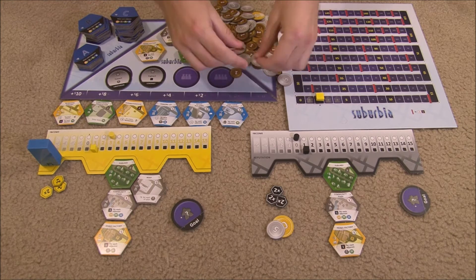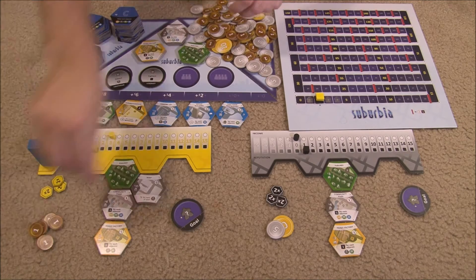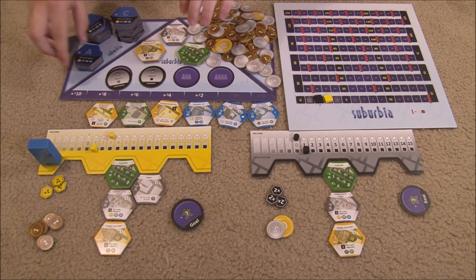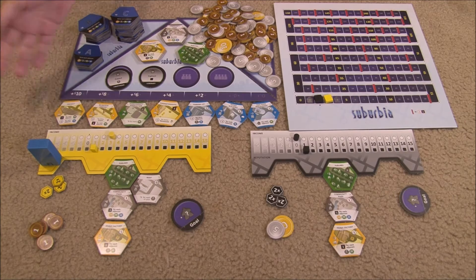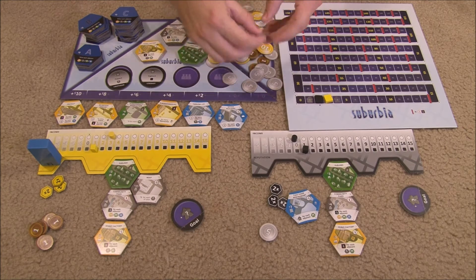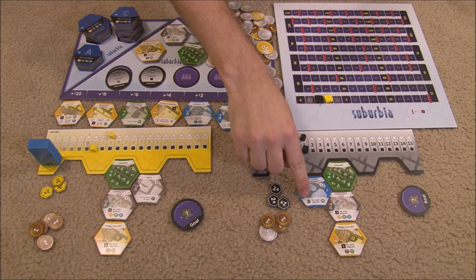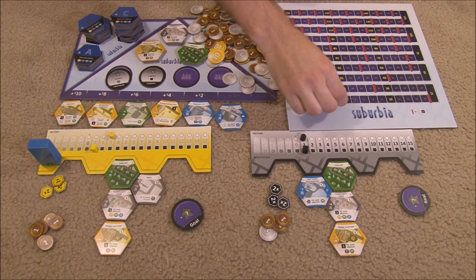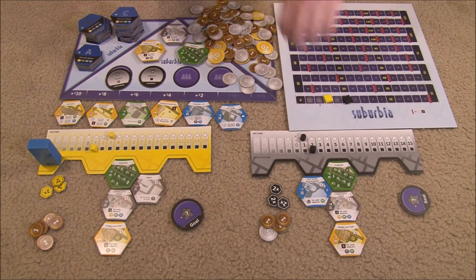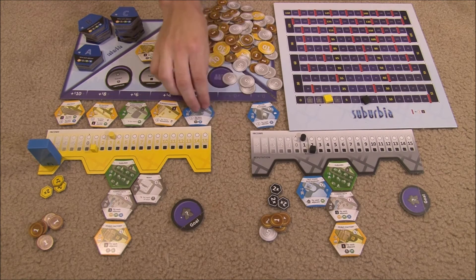He takes that money from the bank and moves to the income phase — with income at three he gains three, and with reputation still at one he gains one population. He did not cross a red line so no adjustments. The market is refreshed by shifting tiles down and flipping a new A tile. The second player then buys a tile for seven, places it, gaining one income immediately, plus three population for each adjacent green tile, and one reputation for each adjacent office.